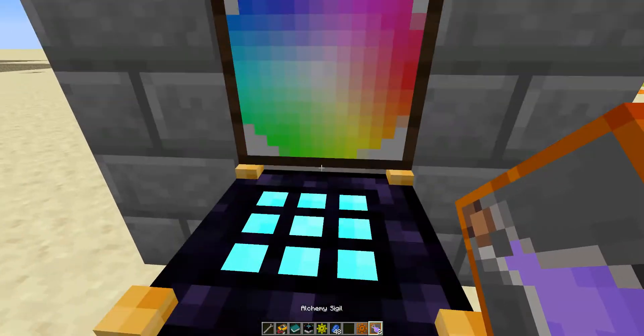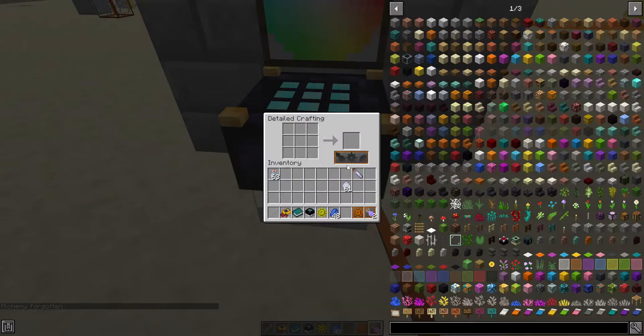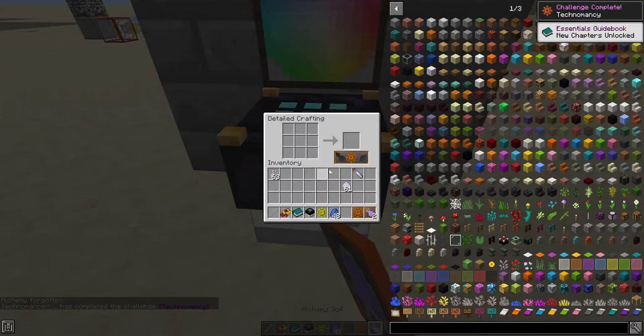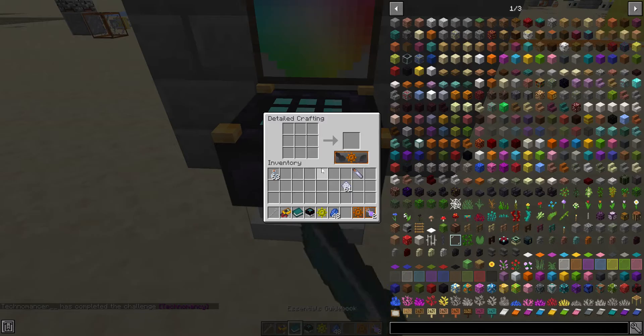There's a config option, which is off by default — which I've enabled for this tutorial — where if you shift right-click with the sigil, it forgets a path so that you can change path. Technomancy is unlocked similarly, but with any sort of gear in the middle, and it's that simple.